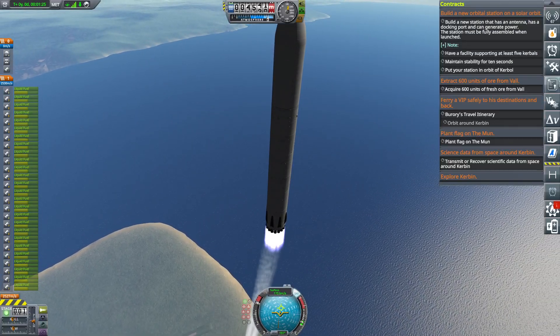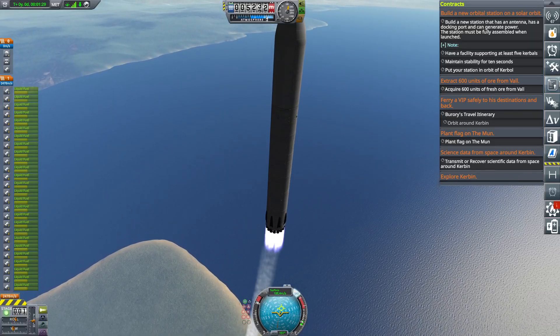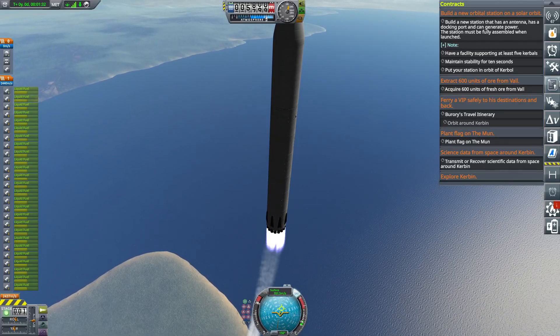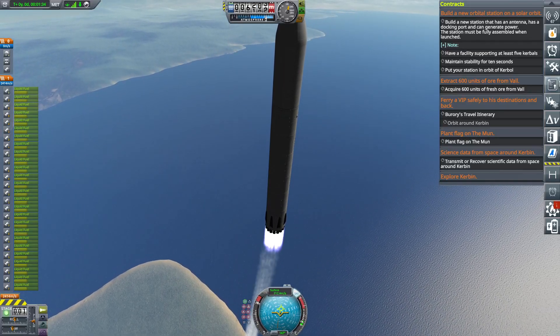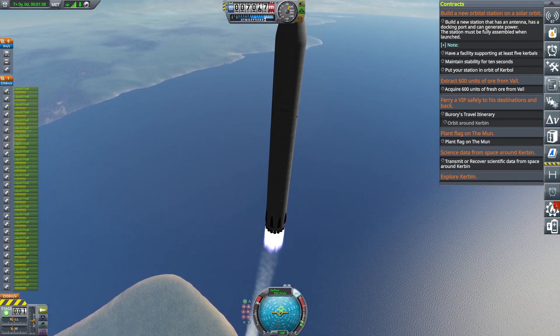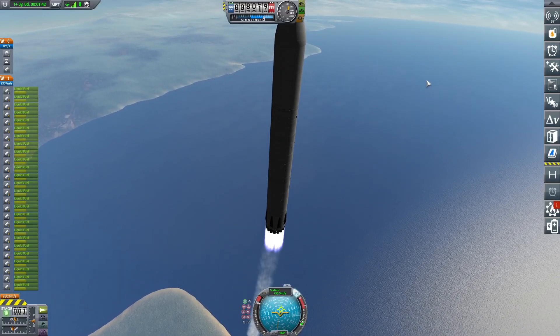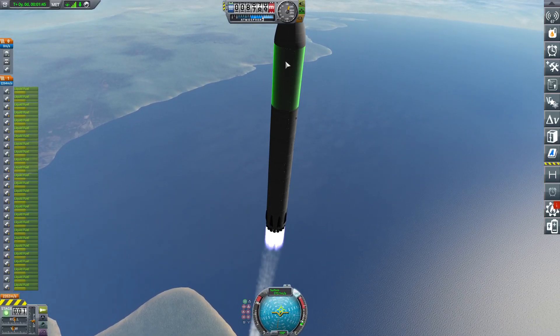I was trying to launch a refueler, and I just realized the refueler doesn't even have enough propellant. I'm so stupid. We also can't revert, but...